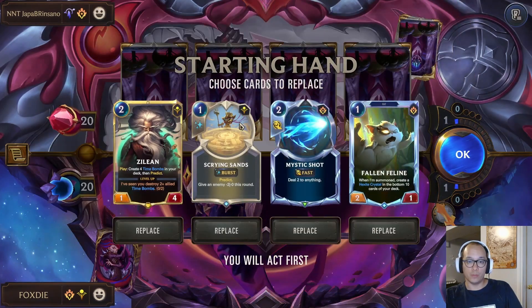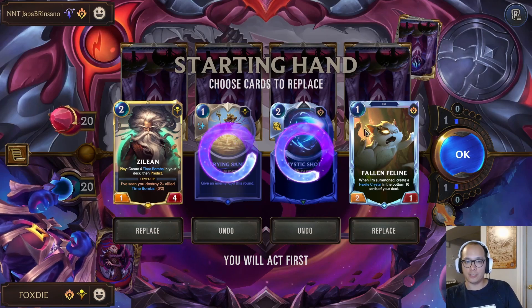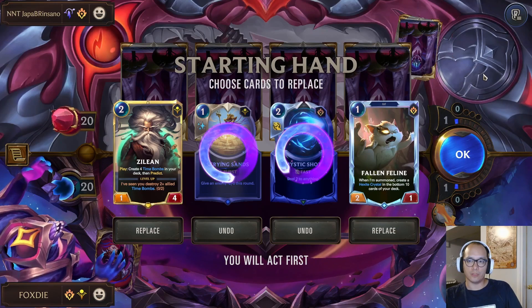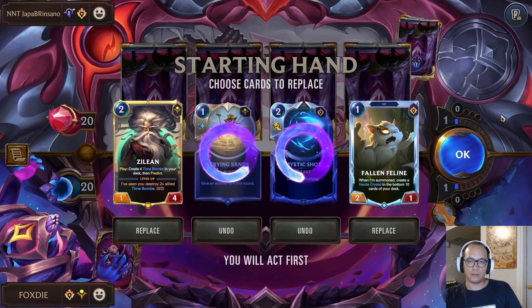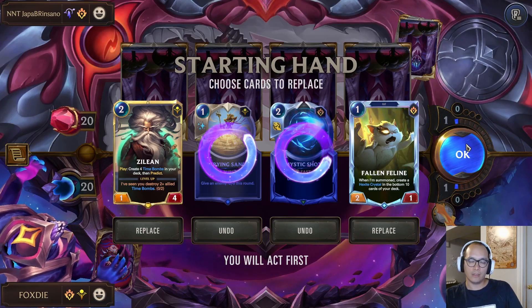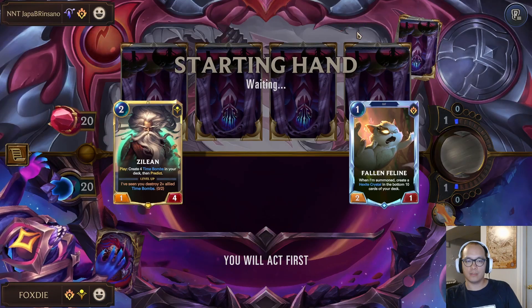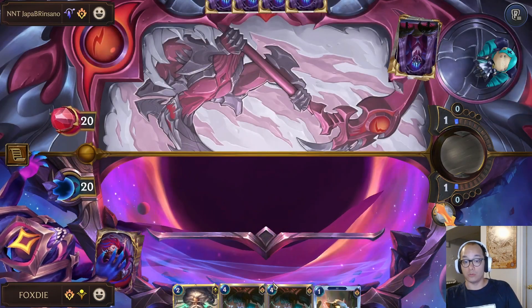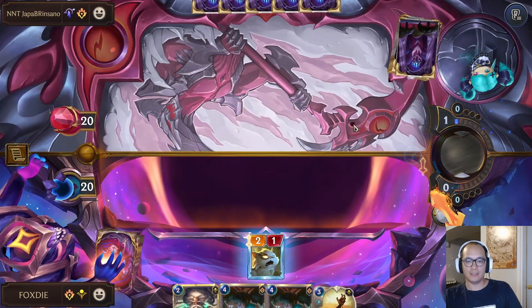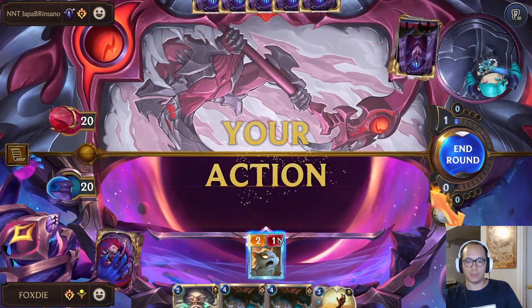We don't have too much time to get the ball rolling but we did find these two, which is good. The question is do I keep this Mystic Shot or like Zoe? No, I think we'll get rid of it. I just gotta find the Crystal as soon as I can — Crystal is more important to copy over the Time Bombs.